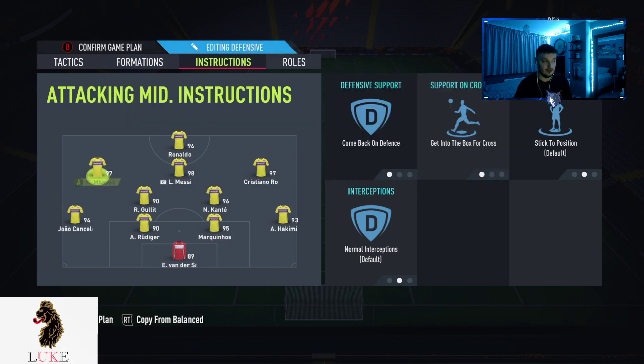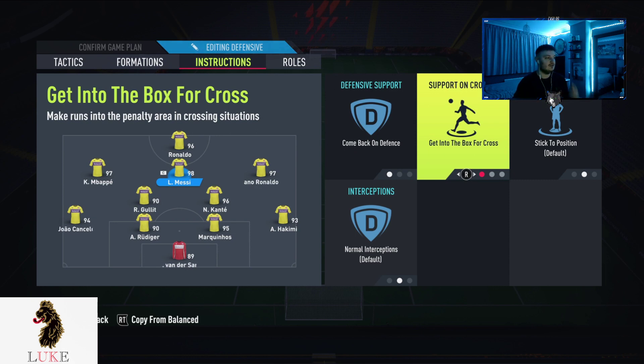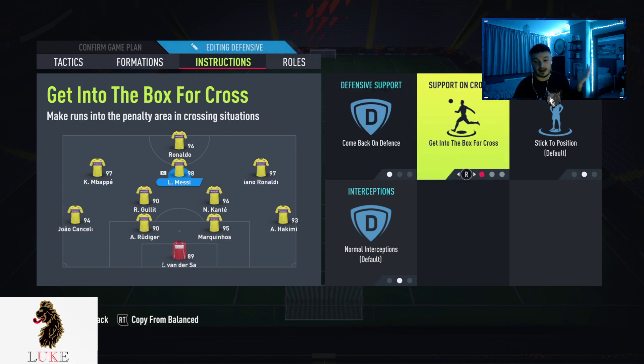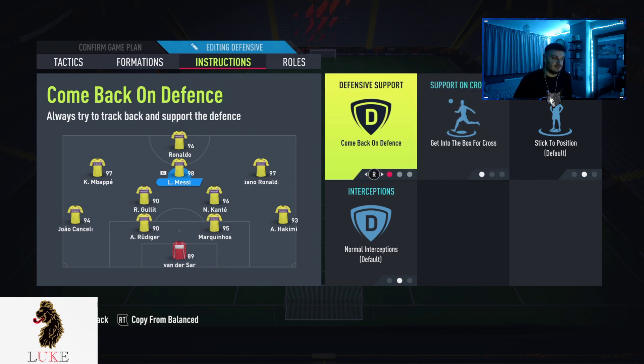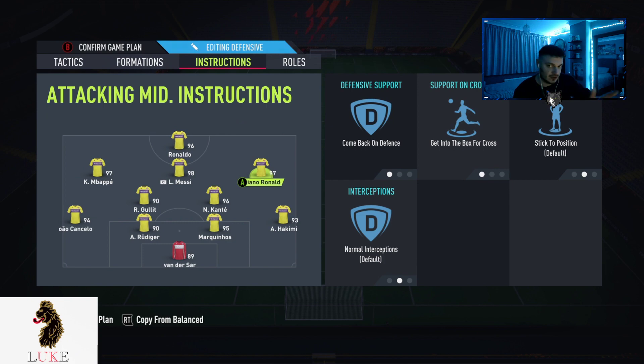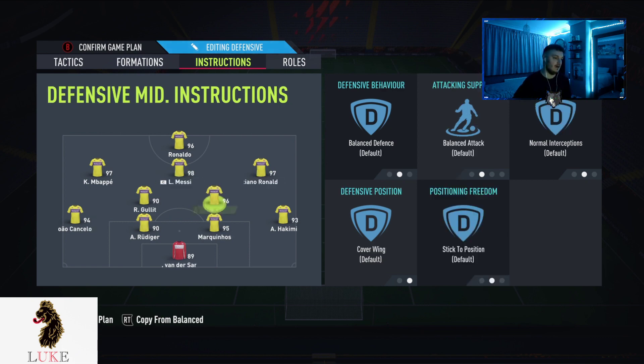All three of my CAMs are on comeback on defense and get to the box for crosses. The comeback on defense makes them track back and support the defense, and get to the box for crosses makes them run into the penalty area in crossing situations. Think about it — if your right CAM runs down to the byline, your left CAM and center CAM are getting into the box along with your striker. More players in the box means more likely to score — simple mathematics.